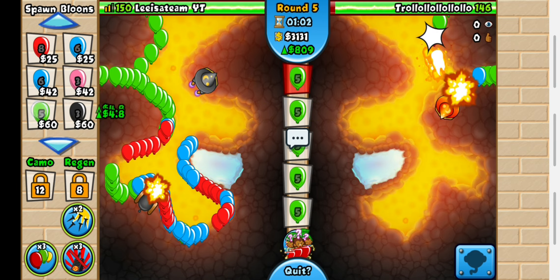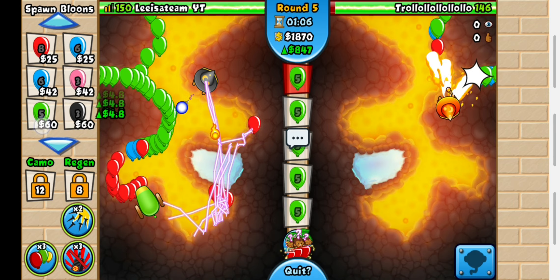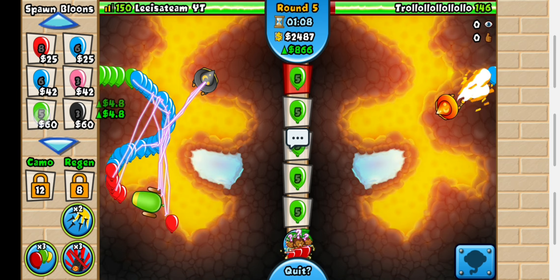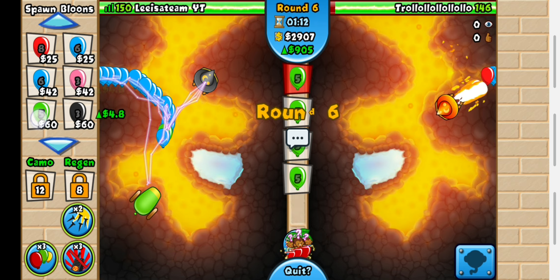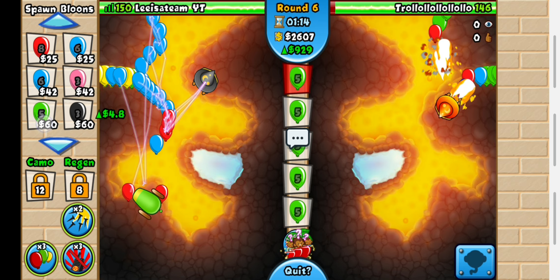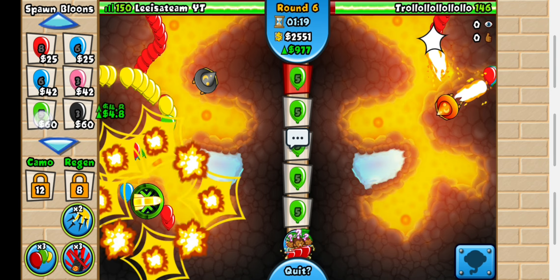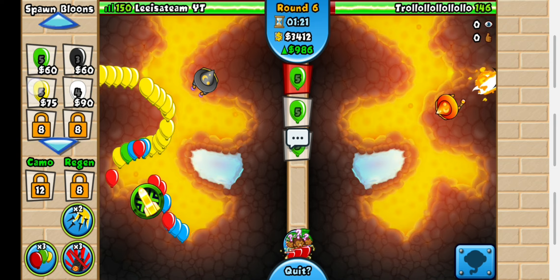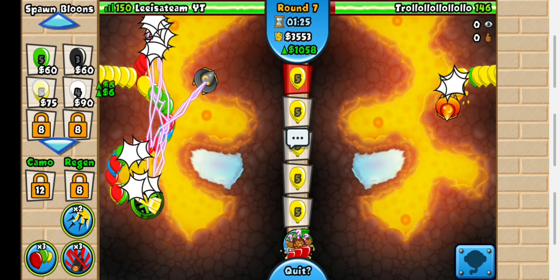When should I all out him? Round 11, he could defend using Spike Storm. If I use Crowded Bloons, he can probably still defend — if he spams Lightning Wizards and Cluster Bombs, I think he can defend. So round 11 is out of the question.